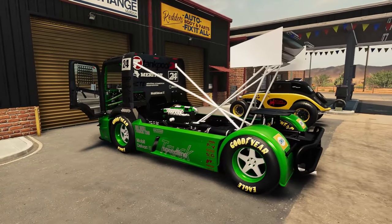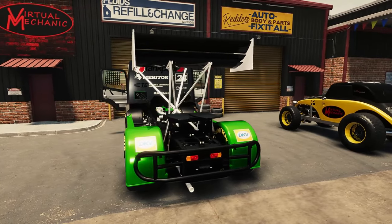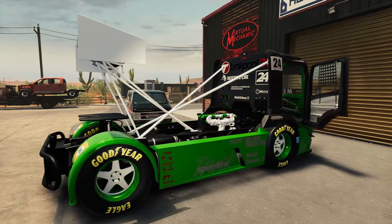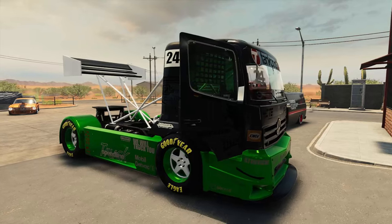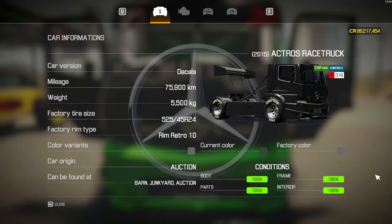Obviously no record-breaking lap times from this one today, but the truck itself looks absolutely fantastic. Let's get this beast back to the garage and see if we managed to squeeze onto the racetrack lap time board — I'm pretty confident we didn't — and then see if we can sell this beautiful truck for a profit. Sadly our not-so-little race truck came in at 20th out of 21, losing out to the Evo 10 by a whopping 27 seconds.